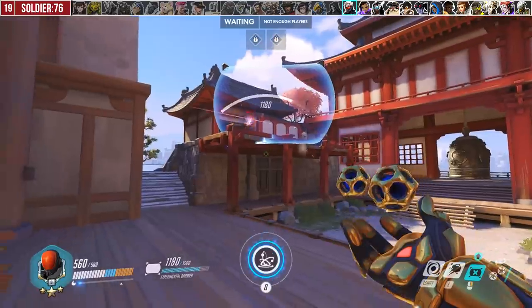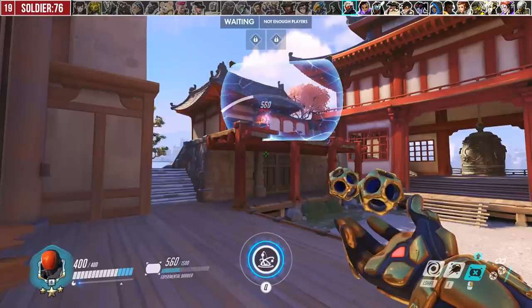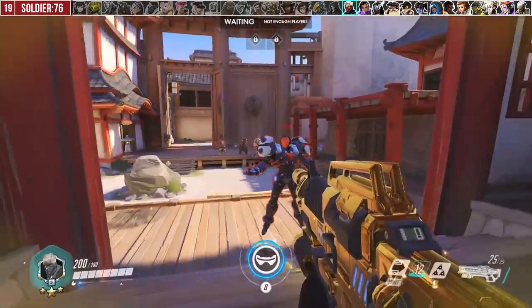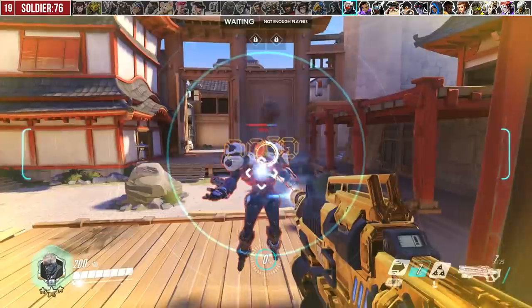When Soldier uses Visor, put up your Experimental Barrier and forget about it. Visor only does 1000 damage, so he's not a major threat in this meta. If he tries to sprint past or around it, just re-angle your barrier. If you're up close, stand in his face with Kinetic Grasp to absorb all the damage for your team and prevent him from locking onto your teammates.